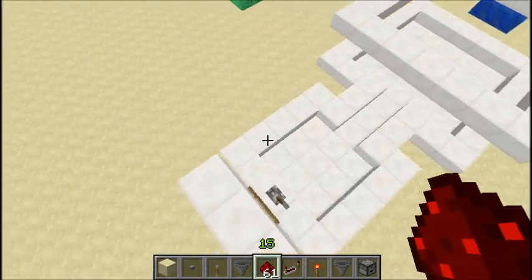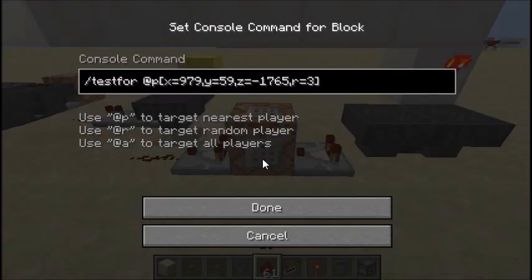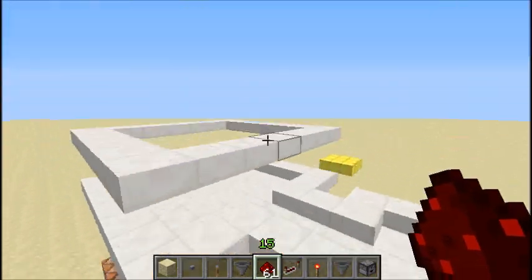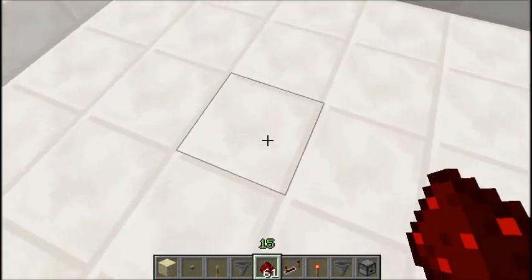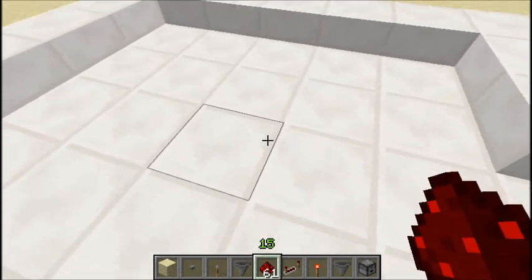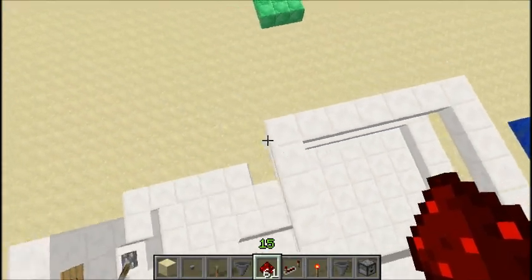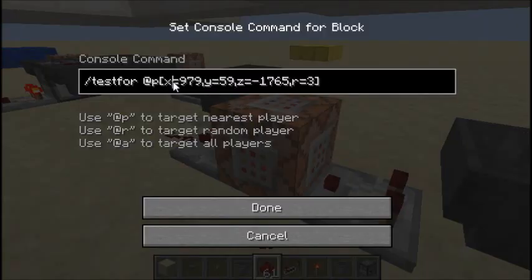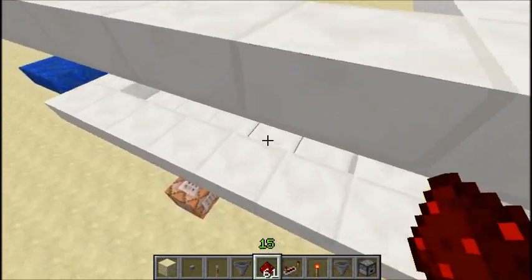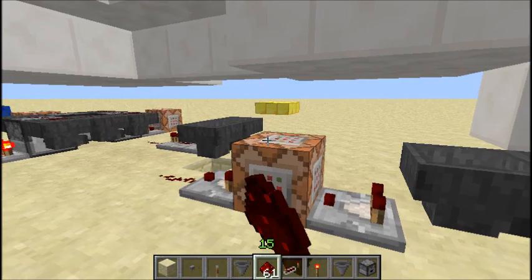I'm not going to build all the redstone because you can pretty much just see it here. But if you want to know the commands, this is the first command — look very carefully. So the X coordinate — you want to create an area where you want the people to be in, the group of people that are supposed to be teleported to the teams. Create the area, take the coordinates of the middle block, and then measure how many blocks to create the radius. X equals whatever the X value is, whatever the Y value is, whatever the Z value is, and then the radius — just count the blocks to the edge of the area.